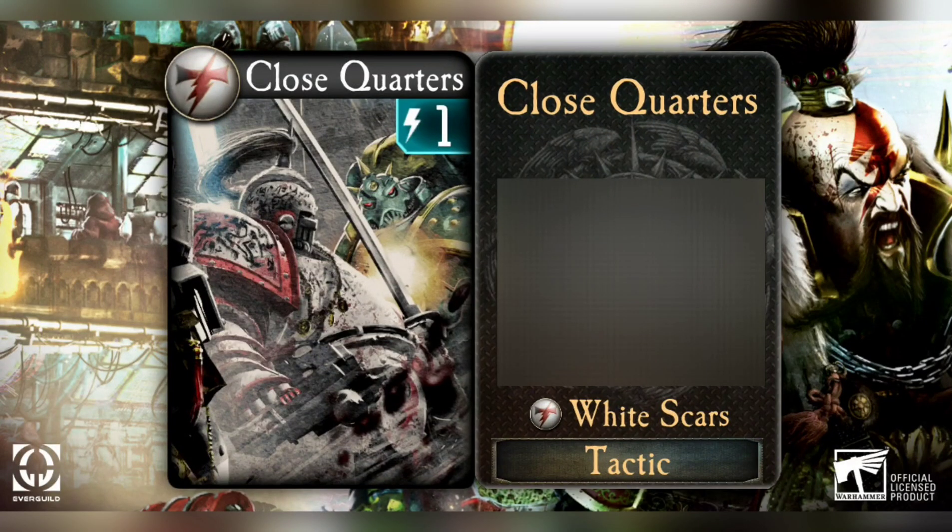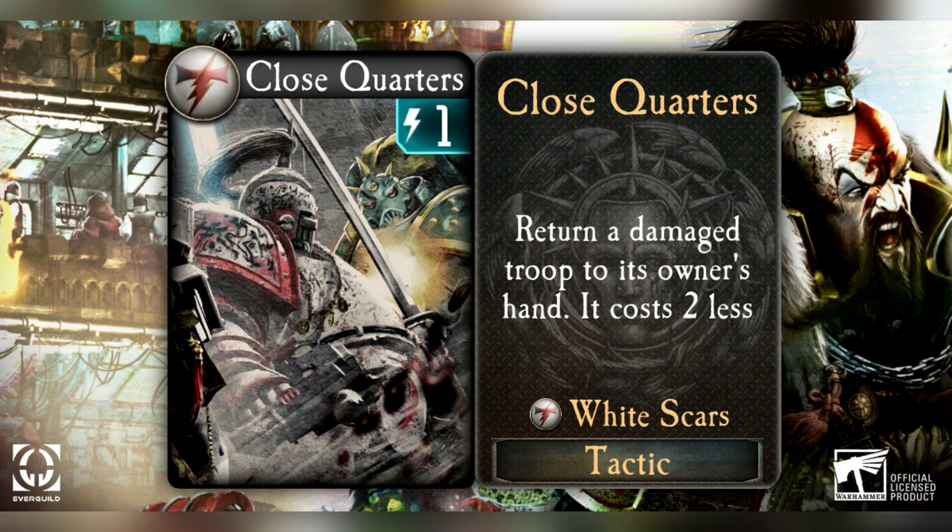We're going to start off looking at a one-cost common: Close Quarters. This is a tactic - very simple, very cheap tactic, easy to use. What this does is it returns a damaged troop to its owner's hand, and that troop costs two less.